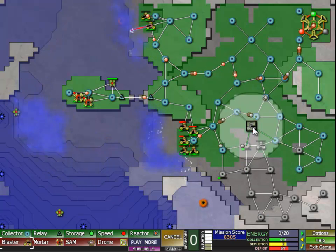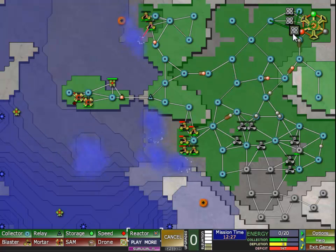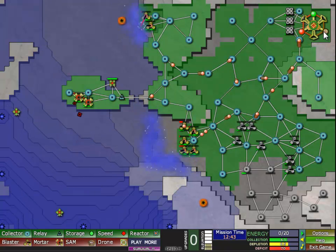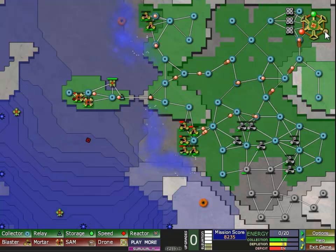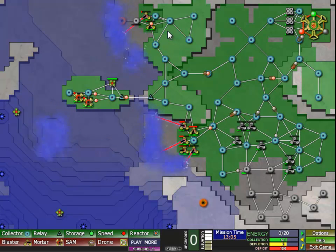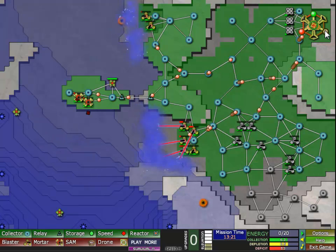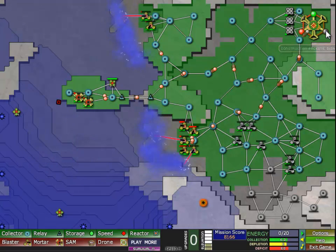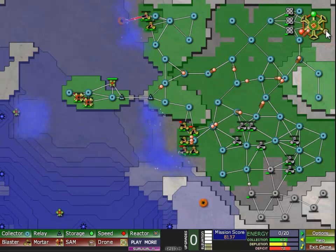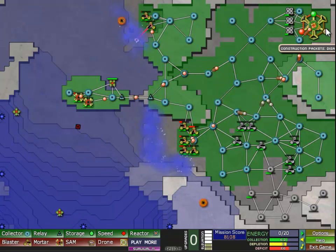Building some more cannons obviously, and let's build some energy as well - I'm desperately low on energy still. Charge the cannons otherwise I lose them. I really need to up the speed here because it takes forever to get the energy to the cannons, and I'm building way too much. Yeah, because I'm over-building quite a lot, it is kind of impossible to charge the cannons to full, so I'm going to have to charge the cannons manually every now and then.